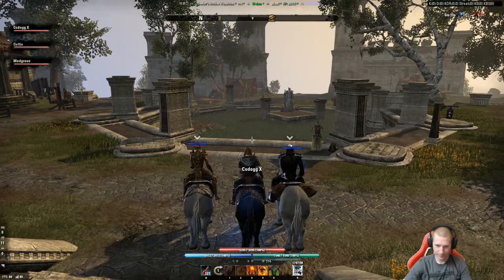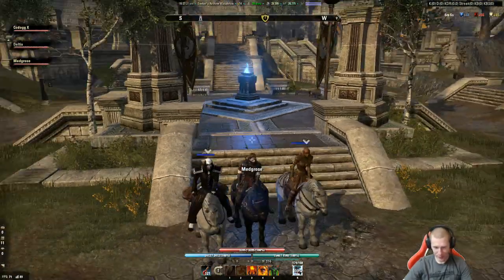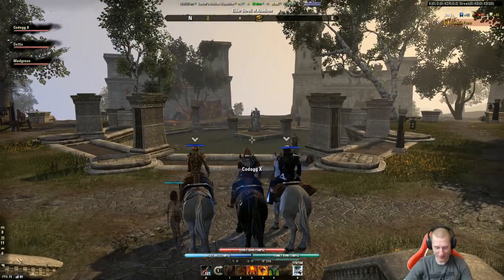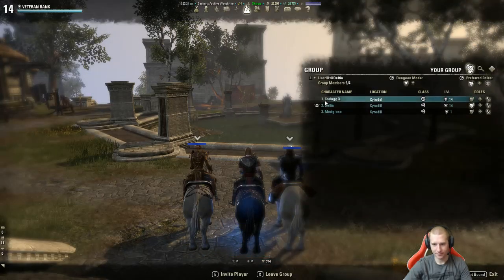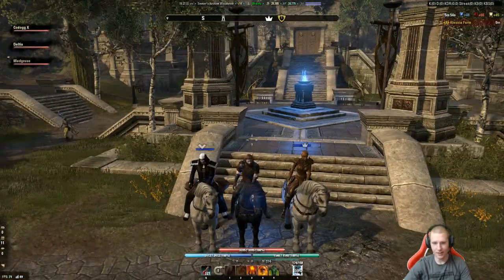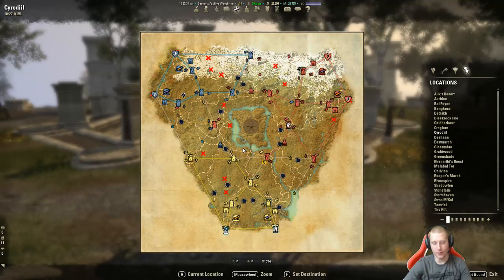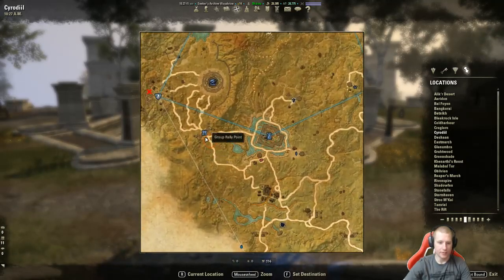When you die in Cyrodiil you have to be resurrected by somebody, otherwise you end up all the way back at the start and have to ride to everybody. Our first objective is the sky shard up at Lips and Tarn. You can shift left-click on the map - it's always helpful to have a leader who can mark rally points on the map.